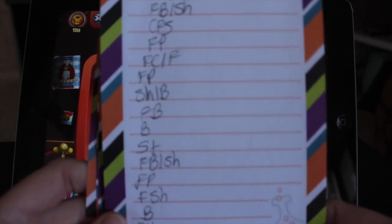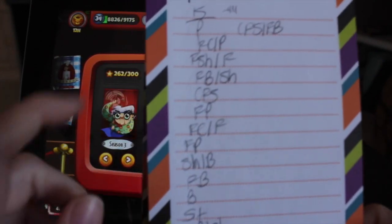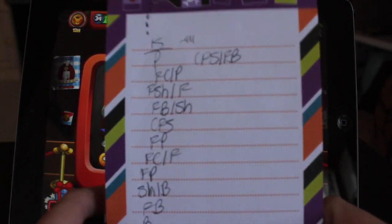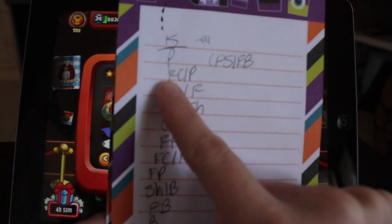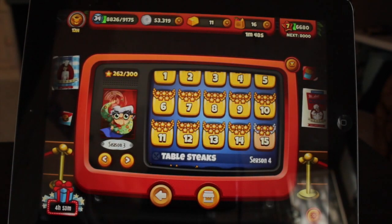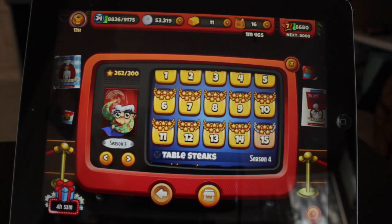Something that might really help you is if you write down what the customers order, because it will always be the same. I just do little abbreviations — like this is a pepper, this is fried chicken. I just think it helps a lot of times if you can't pass the level, because knowing what you need to prep makes you go so much faster.